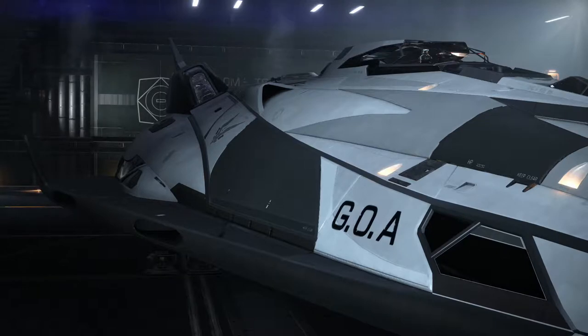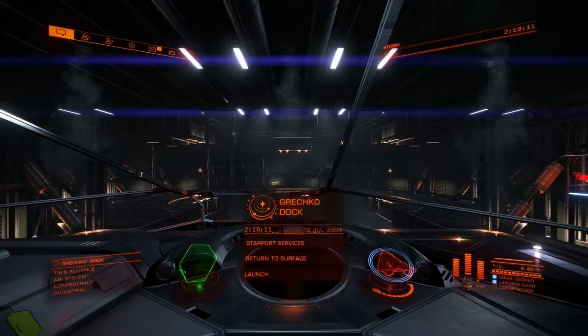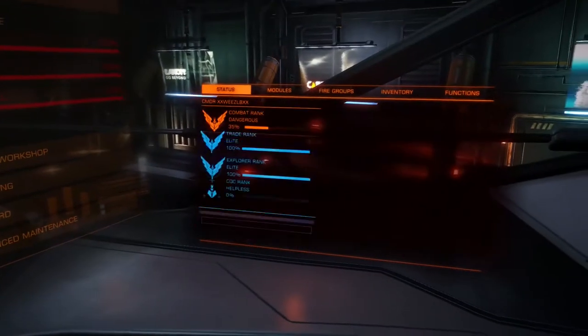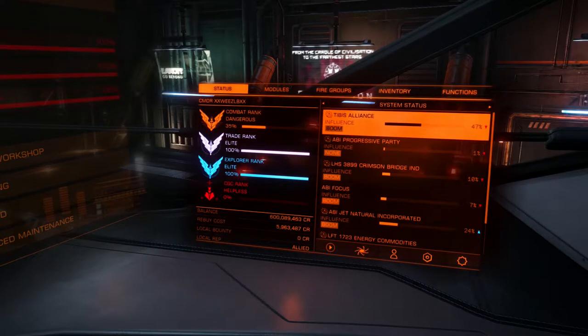First things first, there are different states for all the different factions — there are 75,000 factions in the game. In this case we're going to pick Tibbets Alliance. There are different states for each faction, so if we go over here to system status, you go to status, and it's going to say reputation, then you go over one to system status.